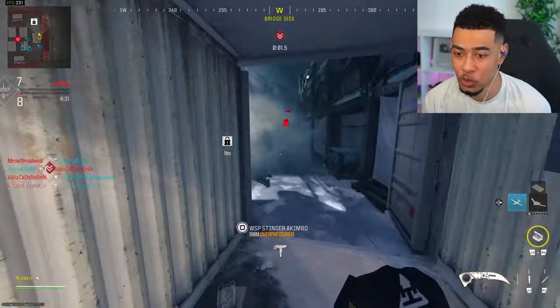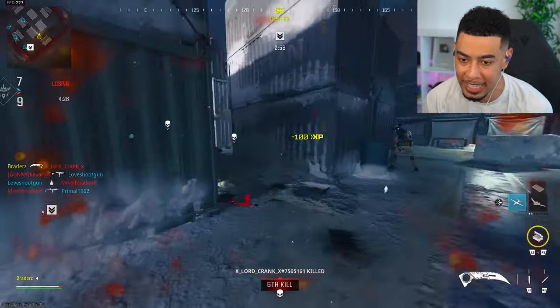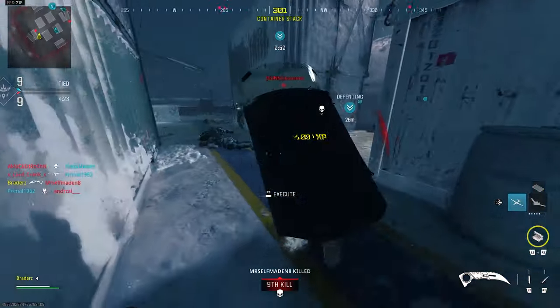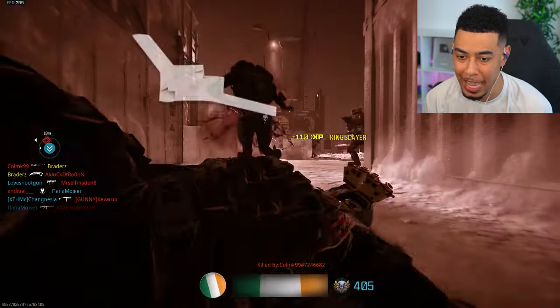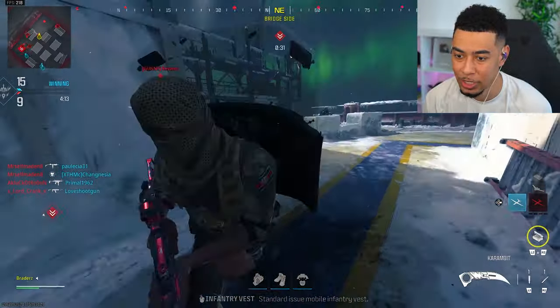Now we also need to get double kills with the melee weapon. So on Shipment, that should be pretty easy. This guy ruined my double kill — actually, I think that might have counted as one. We got an advantage, this is going to make this so much easier. There we go — three operator melee kills done.